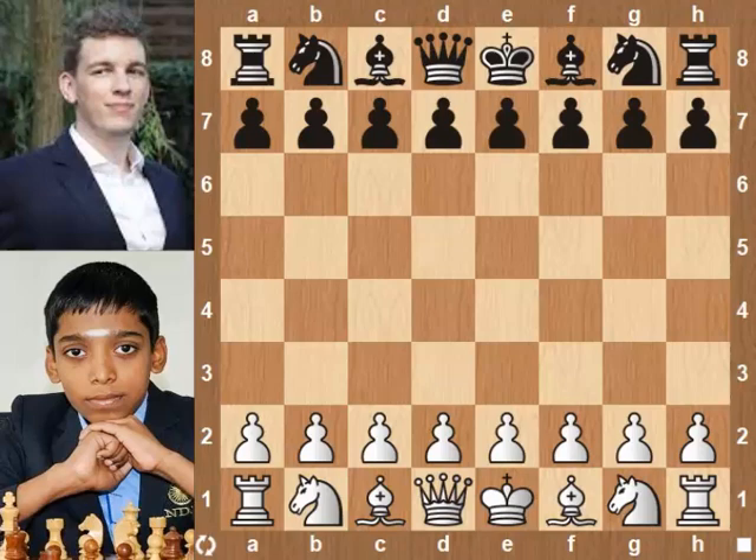Hi chess friends. Today we are going to witness how Praggnanandhaa outplays Duda. Praggnanandhaa plays with white. Duda is black.